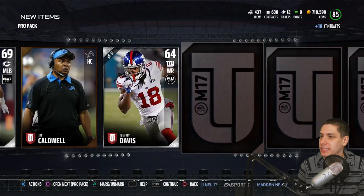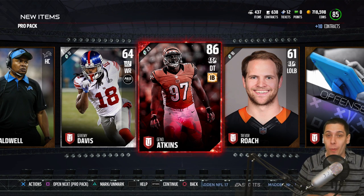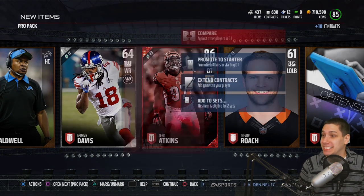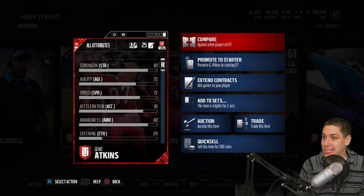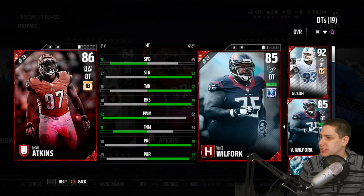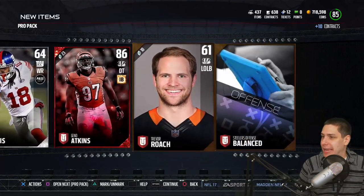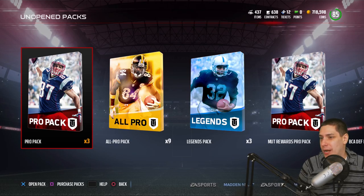Greg Hardy in that one — getting some gold players at least. And there we go, we get an Elite — a Geno Atkins! This is my first Elite pull out of a standard Pro Pack all year, which sounds absolutely insane but it's true. That'll be nice to have on the team. I'm currently using Ndamukong Suh for Mut head-to-head, or Vince Wilfork otherwise — and Geno Atkins is definitely quicker than Wilfork. He has amazing power moves, so probably a better pass rusher, though certainly not quite as good against the run.